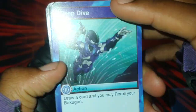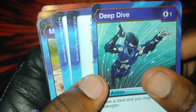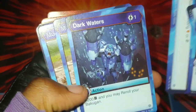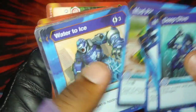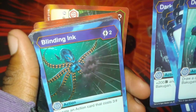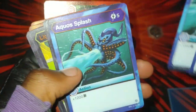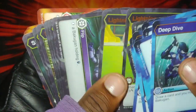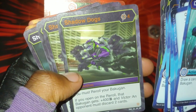So the cards: we've got Deep Dive, Freeze - flip cards. Deep Freeze, another flip card. More flip cards. Dark Waters - pretty nice, one energy. Mud Pit, plus 400 - pretty awesome. Water to Ice - a lot of damage with that, plus you draw a card. Another Water to Ice. Dark Waters is pretty awesome. Blinding Ink - that's good, stops an action card that's three cost or less. Aqua Splash - really good, a lot of power.